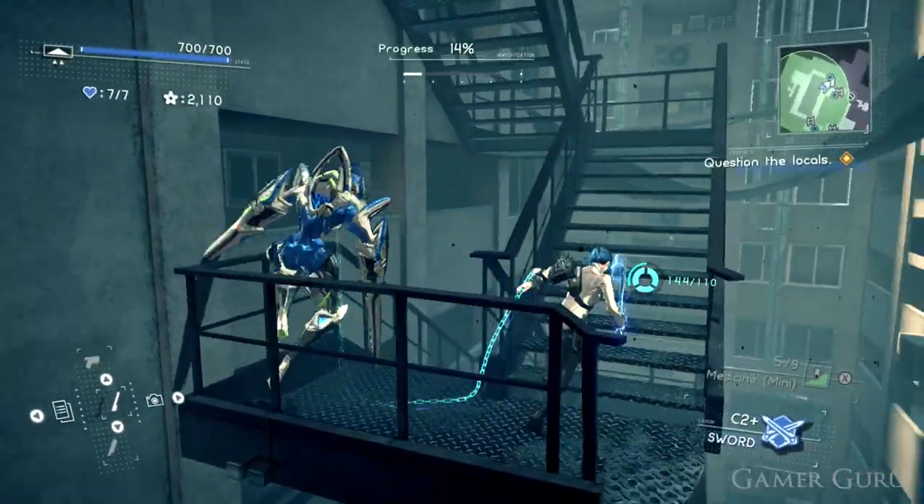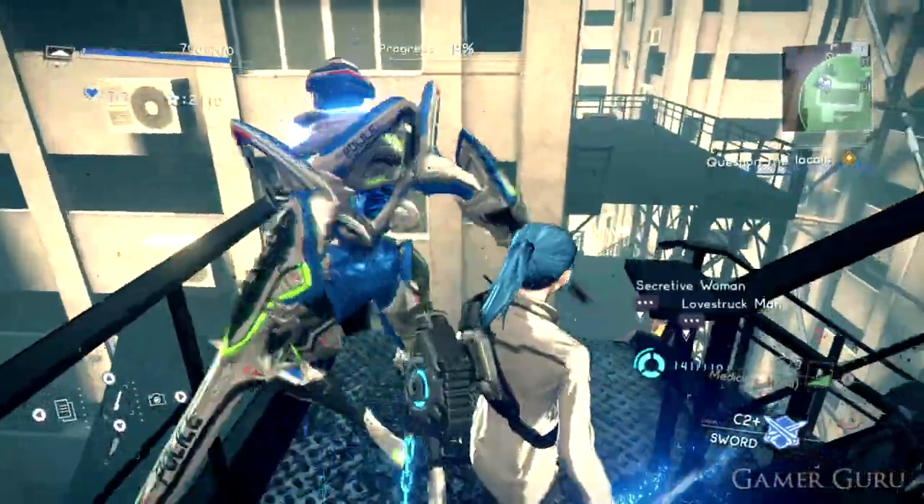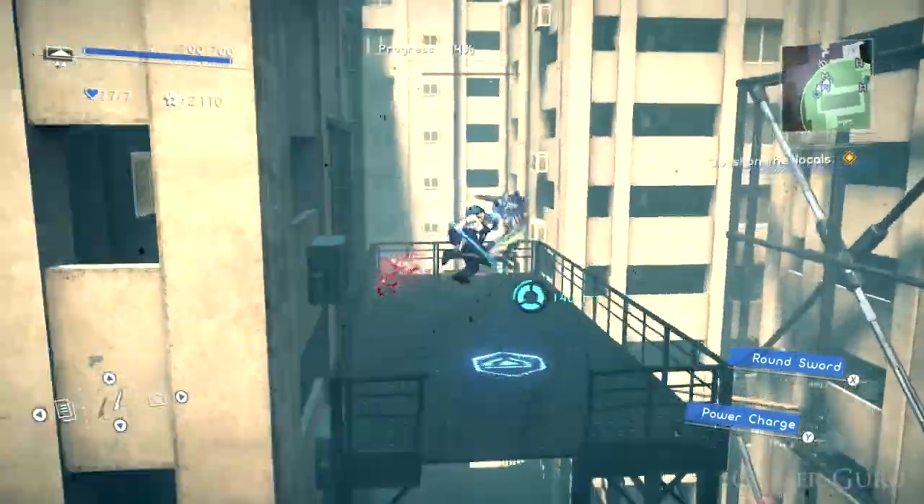Once across we want to climb up the fire escape stairway, and here we want to chain jump across once again to this other platform where we can see the chest. Inside this chest is where we're going to find the Square Glasses A.